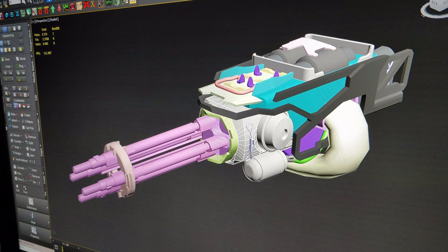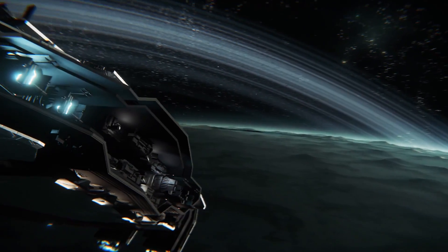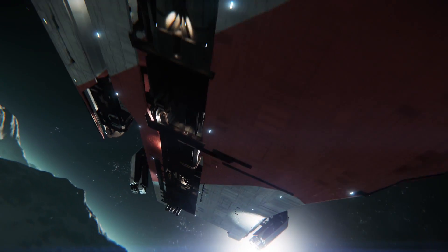Every month we give away a ship. For November it's the massive Pioneer base-building ship, donated by our featured org The Matadors. Links are below if you're looking to join an outlaw group. All you need to do is be subscribed to my YouTube channel and comment on any of my Star Citizen videos during that month for a chance of winning.